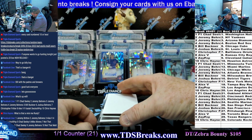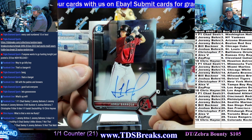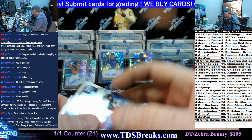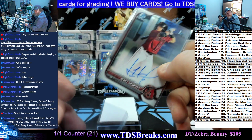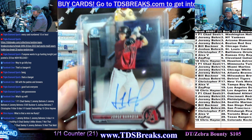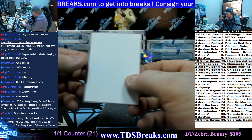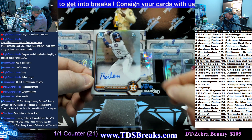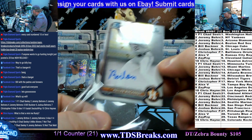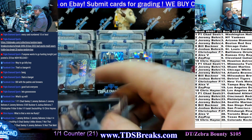Up next: Jorge Barosa going to the Diamondbacks — there you go Jeremy, on the board. Final card: Roylan Machandy going to the Astros, Houston. Astros and Chris Haynes.